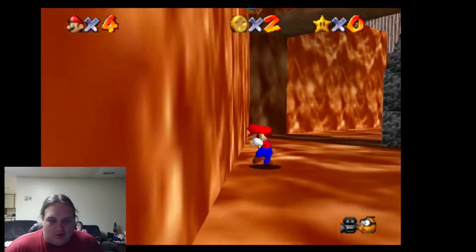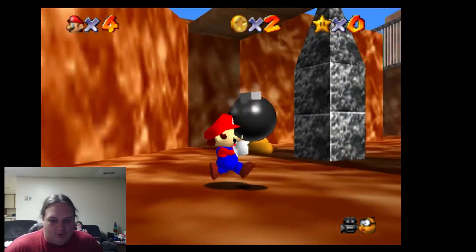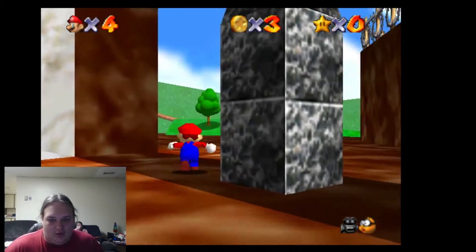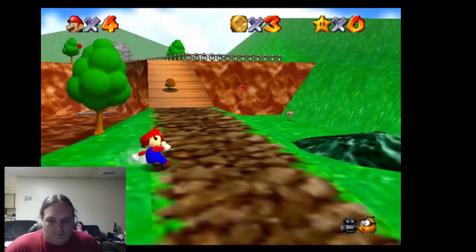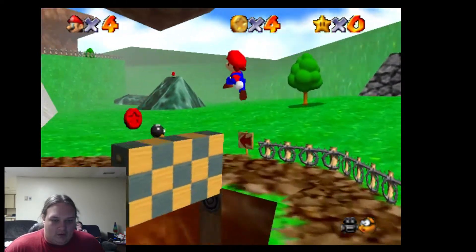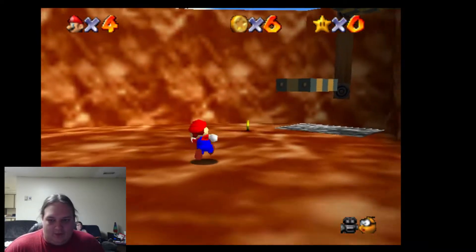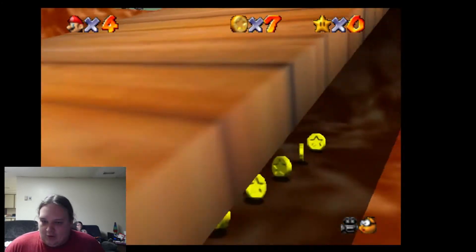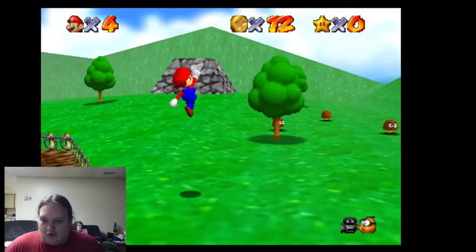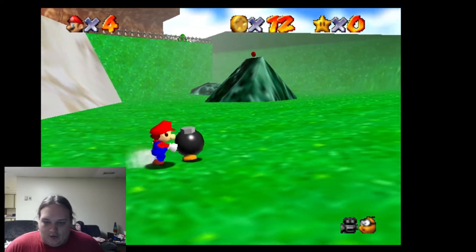Grab some coins — it's always a good idea to grab coins because coins are a super useful thing. So having coins is useful because coins, well, not really a currency, but coins are useful for collecting stars. There are red coins and blue coins and yellow coins. We haven't found any blue coins yet, but blue coins are worth five yellow coins. Red coins are worth two yellow coins. If you collect eight red coins, you get a star. If you collect a hundred yellow coins, you get a star. Blue coins just help you out with getting to a hundred yellow coins.